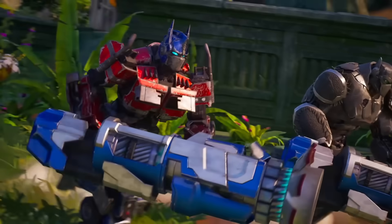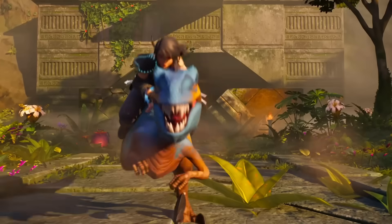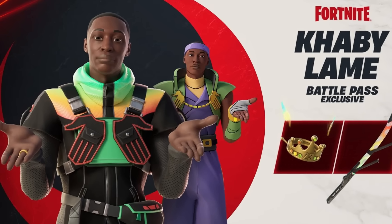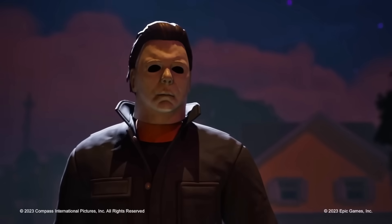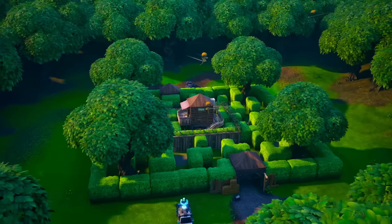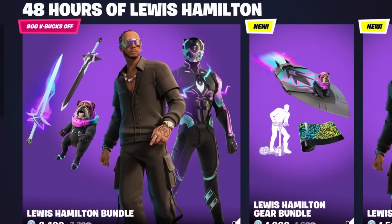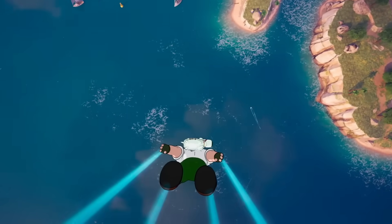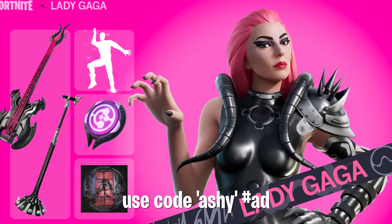Within Season 3's Battle Pass, we got Optimus Prime, Futurama skins hit the item shop, and so did the Terminator. In Season 4, Carly LeMay was in the Battle Pass, a new J Balvin Icon Series skin released, and we got Michael Myers and Jack Skellington in Fortnite. Then the Fortnite OG season released with a bunch of reskins of OG skins, plus Lewis Hamilton and M&M skins in the item shop. For Chapter 5, we got Peter Griffin, The Weeknd, TMNT, Solid Snake, and Lady Gaga all in one season.